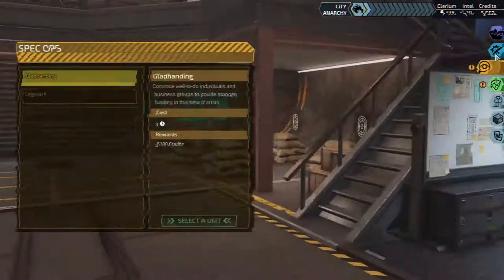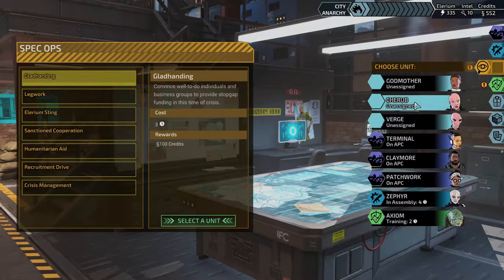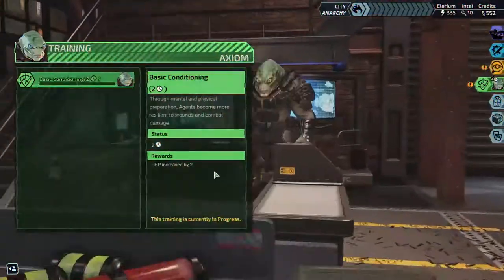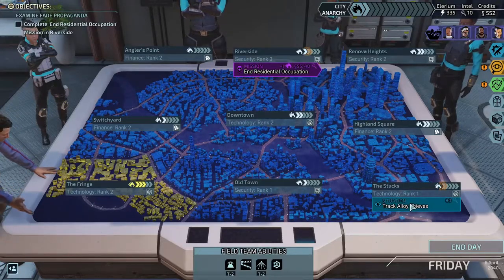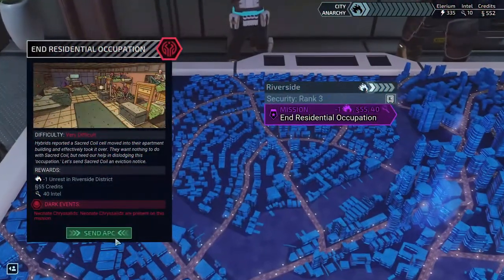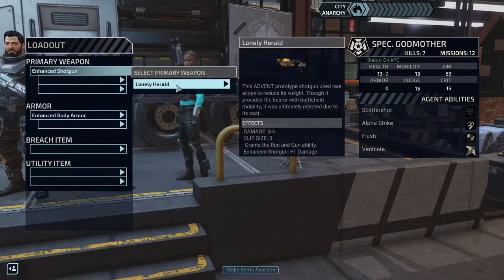What is our unrest looking like? If we let that one go up we might have usefulness for it — especially to bring down the Fringe for free. That's going to take five days. We have someone chugging away on that. It's actually going to take four days because it's half as much when there's an agent working there. We'll put Cherub back to work reducing all district unrest by one. We have a slot on the field team — we're going to give it to Godmother.